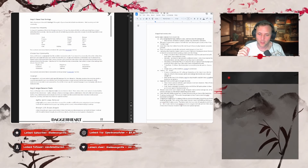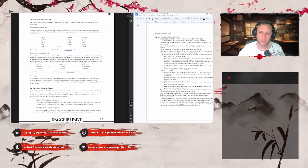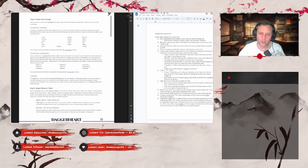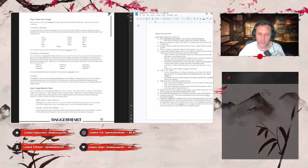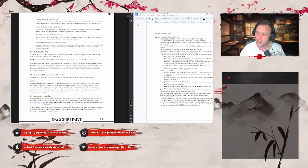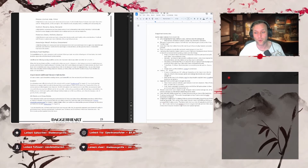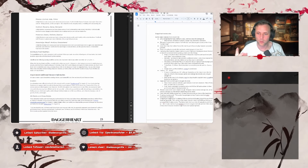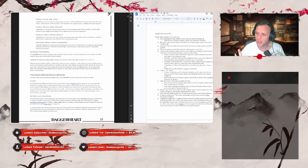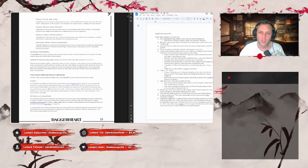There are six stats: agility, strength, finesse, instinct, presence, and knowledge. When these are explained they all have very obvious benefits, with examples like agility: sprint, leap, maneuver; strength: lift, smash, grapple. Also, simple stat modifiers — instead of having a stat score and a separate modifier, everything's just modifiers: plus two, plus one, plus one, zero, zero, minus one for the starting stat array. Really easy to understand.